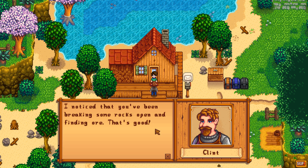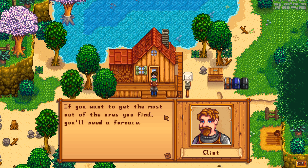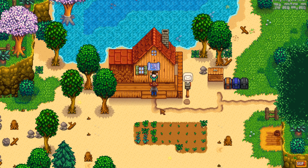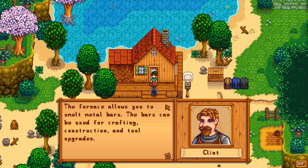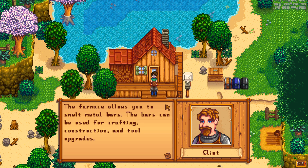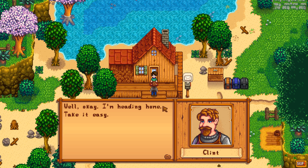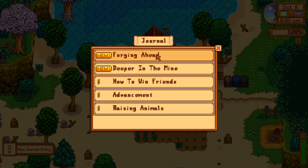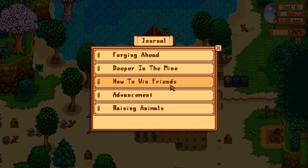Good morning — Clint noticed I've been breaking rocks and finding ore. 'If you want to get the most out of the ores you find, you'll need a furnace. Just so happens I had an extra set of blueprints — here, I want you to have them.' We learned how to craft a furnace — this item is your bread and butter. The furnace lets you smelt metal bars, which can be used for crafting, construction, and tool upgrades. 'When you've smelted a few copper bars, consider having me upgrade one of your tools — it can make your work a lot easier.' Also: general goals appeared — craft a furnace and reach level 40 in the mines.